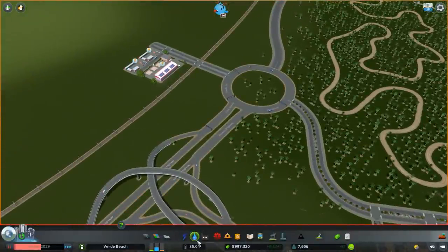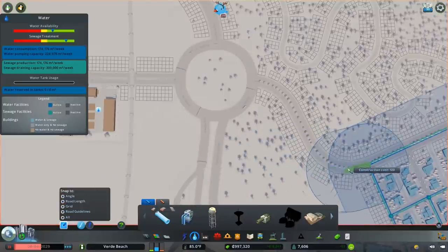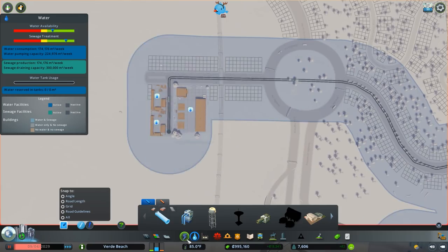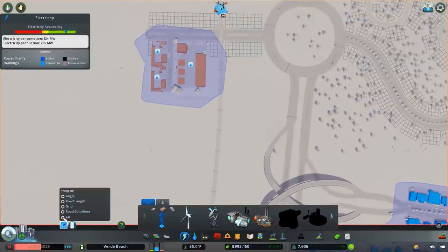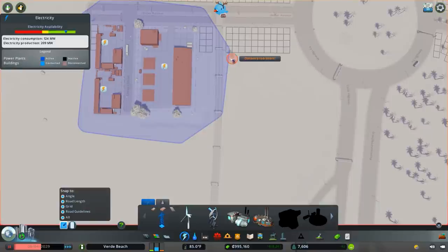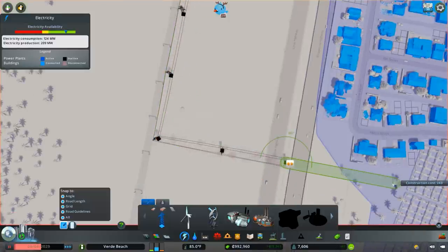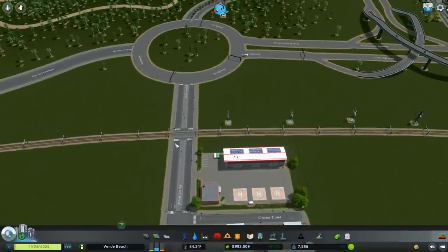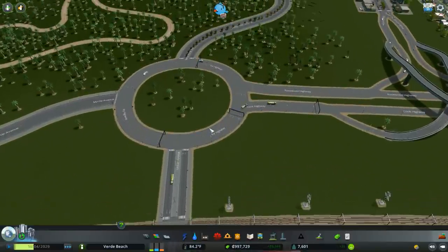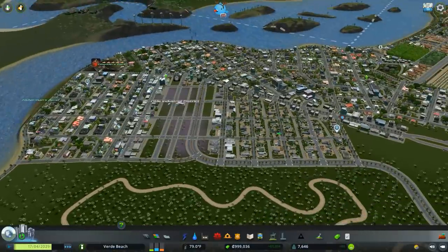The next thing is getting utilities across the roundabout — we need to make sure our buildings over there are working. To get power over there, I'm going to run a new power line along the side of the railroad corridor. Now we should have all of our buildings working correctly. We'd probably want to grade-separate this at some point, but for now it shouldn't be a big problem since we don't have any rail traffic in the city — it's really just passing through the region.